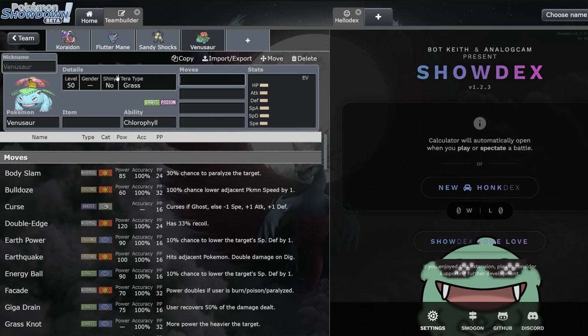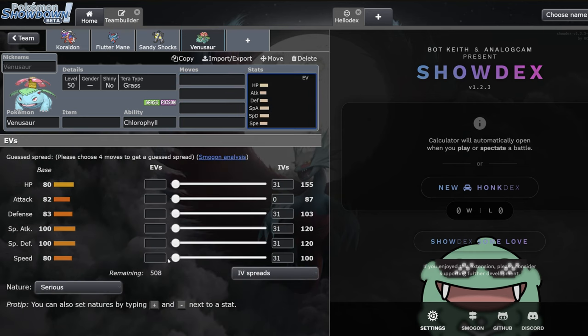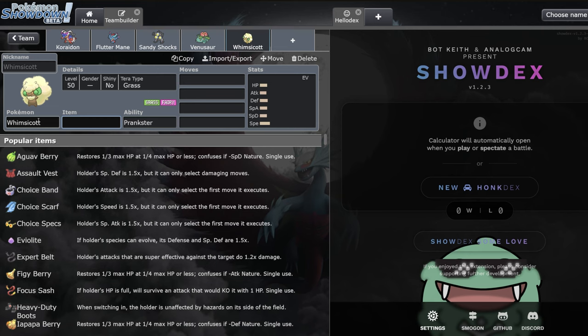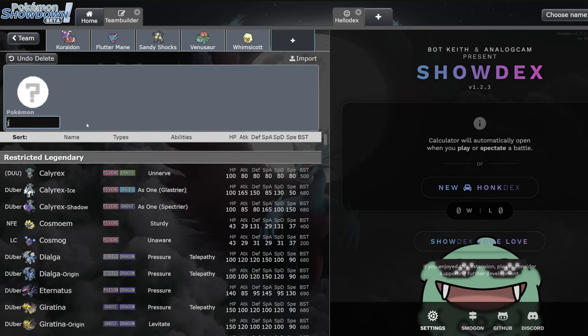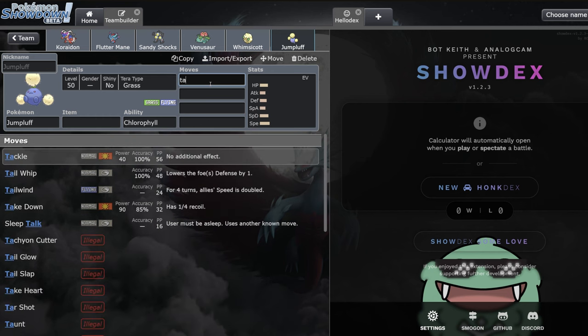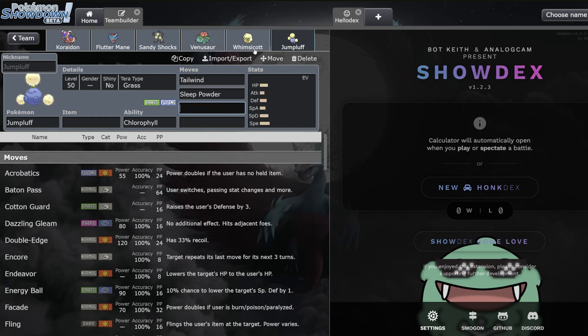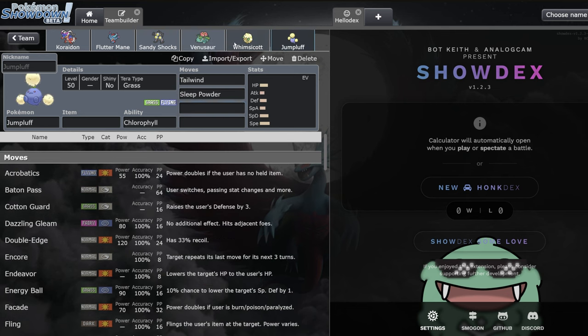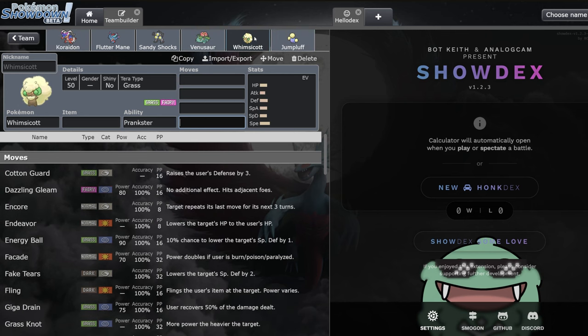Venusaur is a chlorophyll mon and a good switch-in for Koraidon since it resists fairy types. It puts on offensive pressure, hits a decent speed stat when maxed out, and has coverage moves like Earth Power. Whimsicott is also really good right now. Jumpluff does a very similar thing - it has Chlorophyll and is a tailwind setter that can go for Sleep Powder, very similar to Venusaur. These are all fast sleep powder or fast tailwind setters that are good supports for Koraidon, which does want a little bit of speed control.